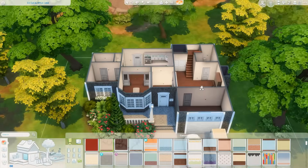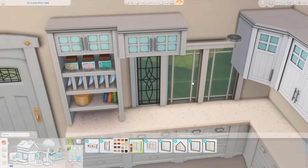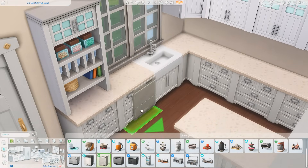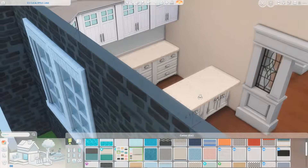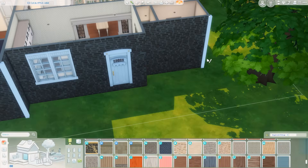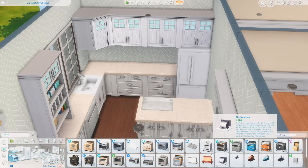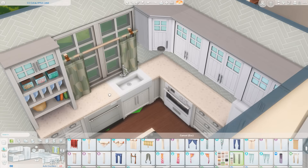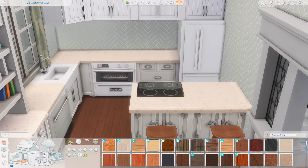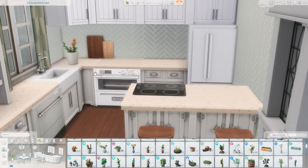I really liked how this kitchen came out — it has a little peninsula piece that comes off differently than I typically do for kitchens. The primary bedroom has a bathroom with a door to the hallway and a door to the bedroom. There's also a full bathroom on the bottom floor, one upstairs, and four additional bedrooms upstairs. I'm adding the same wallpaper and windows into the garage, then moving into the kitchen. This whole kitchen set is from Parenthood — one of my favorites.